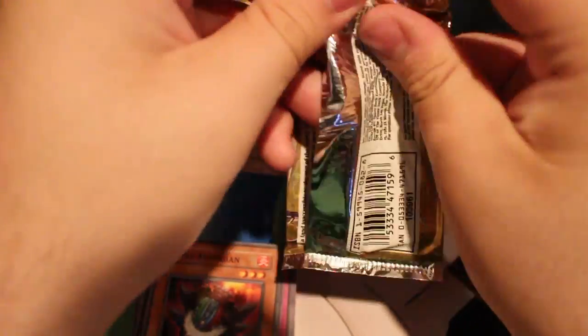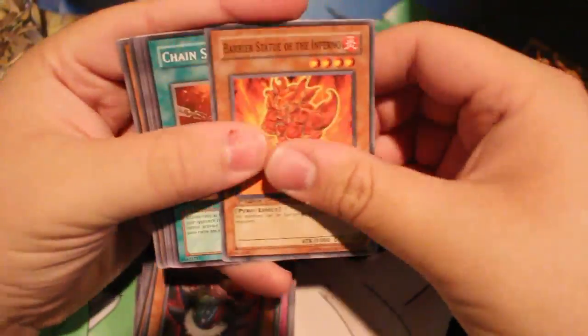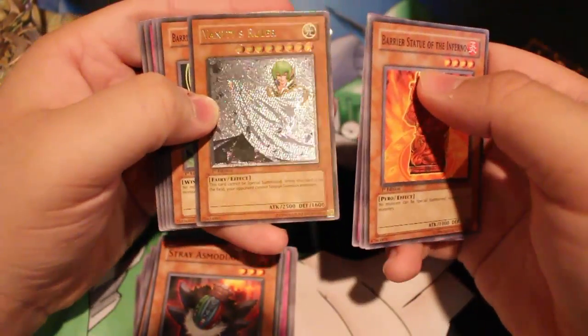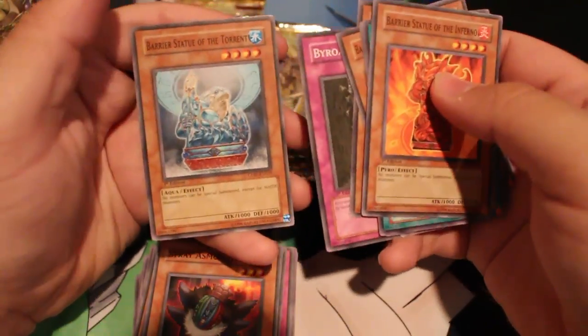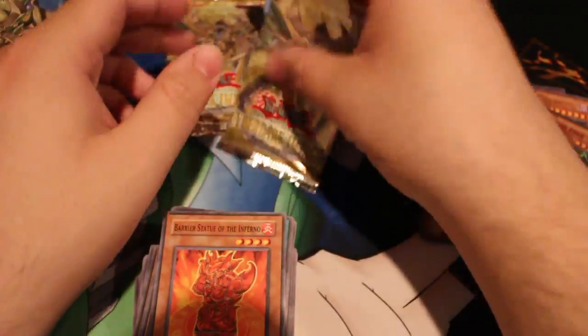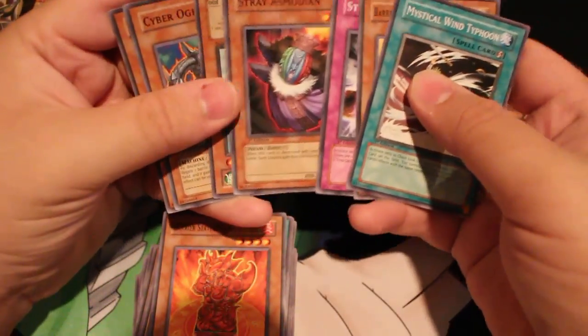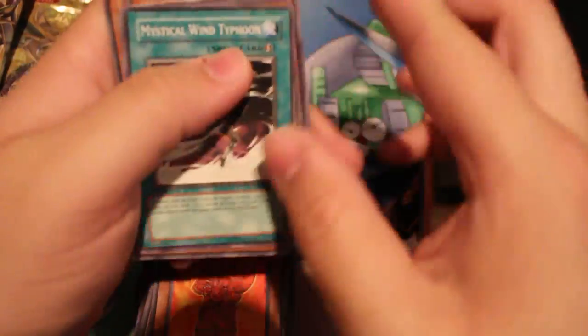Three packs left. Barrier Statue, Chain Strike, Barrier Statue, Justice Break — ooh, Aldi Vanity's Ruler. That's cool. Snipe Hunter. Oh, terrible. This pack feels really thin — in before no rare. Mystical Wind, Barrier, Straight Flush, Straight. This pack had only 7 commons in it. Wow.